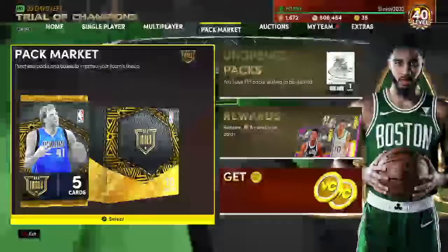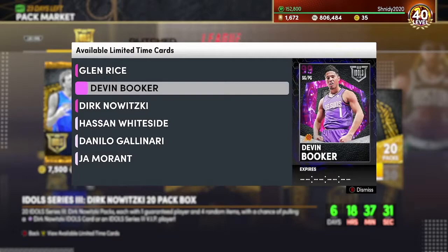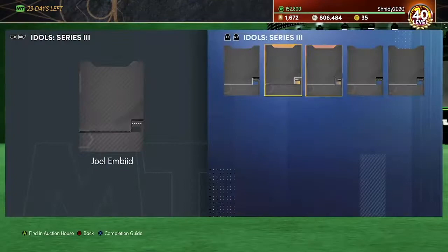What's up guys, it's Schneider here, and today we got brand new Idols packs. In these packs we got a Dark Matter Invincible Dirk Nowitzki, Dark Matter Devin Booker, and Dark Matter Glenn Rice. And the Opals — they're okay. Galaxy Opal Hasan Whiteside, Danilo Gallinari, and Ja Morant. But today we are doing gameplay on Galaxy Opal Hasan Whiteside.